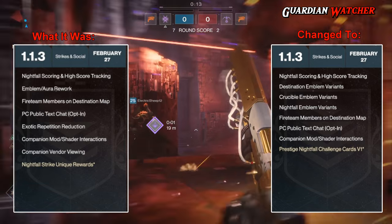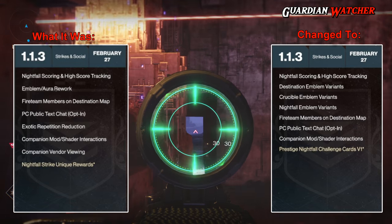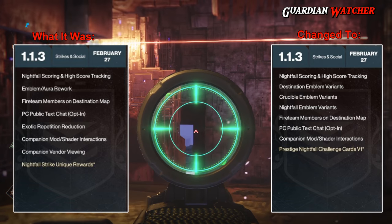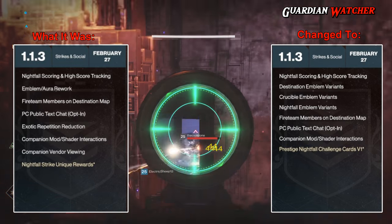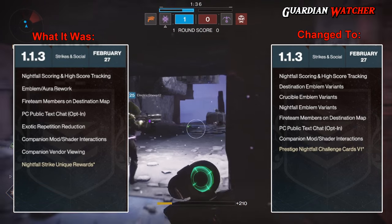The exotic repetition reduction, Nightfall Strike unique rewards, and companion vendor viewing have all been moved to next month's update, which is update 1.1.4. A new addition to update 1.1.3 is that Prestige Nightfall Challenge Cards V1 — assuming that's version 1 — has been moved from next month's update to this month's update.